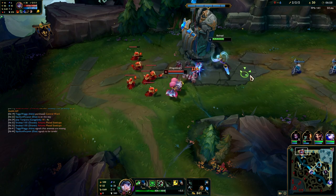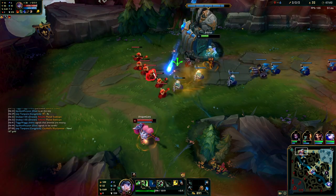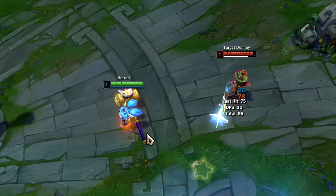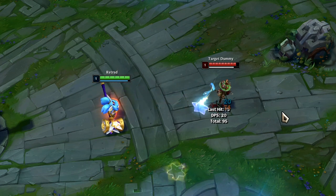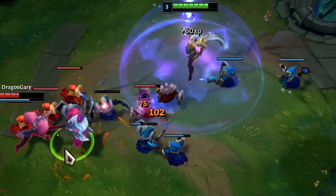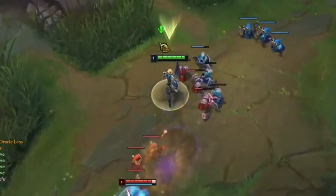After level 1, you have to be more careful about trading with Poppy. Riven has zero sustain, so it's very punishing to lose trades. Watch out for her super secret feint move — some Poppies will cancel the animation of her passive and bait out your shield. It seems really dumb, but it works. Every time you walk up for a minion, Poppy will try to poke you out with her Q. This thing deals massive damage and it slows, so you want to bait that out by pretending to walk up.